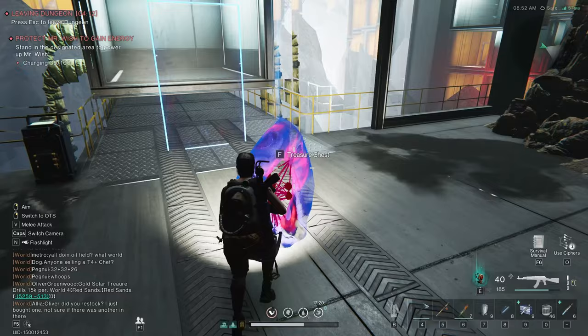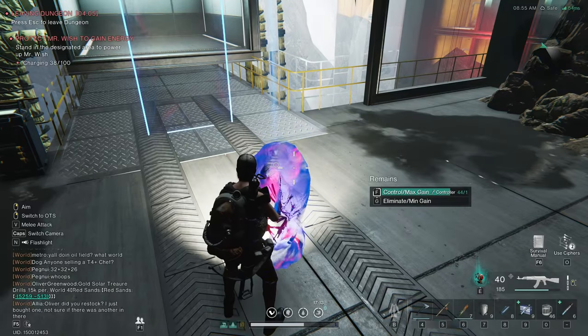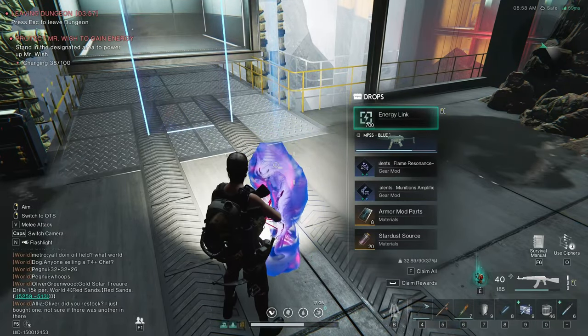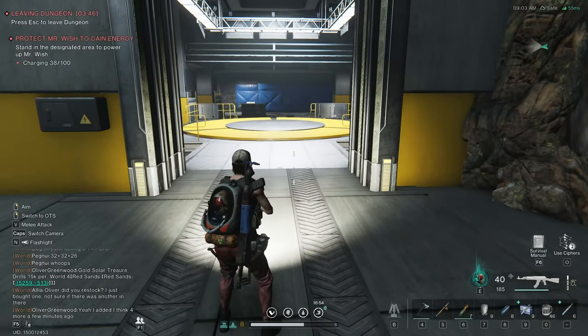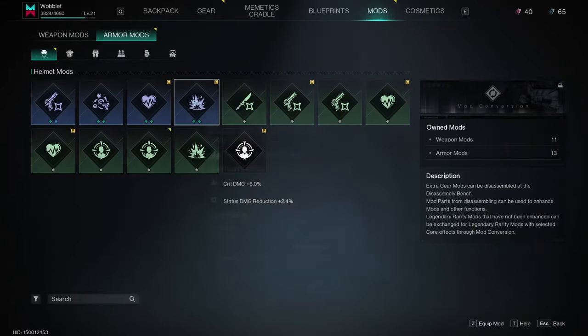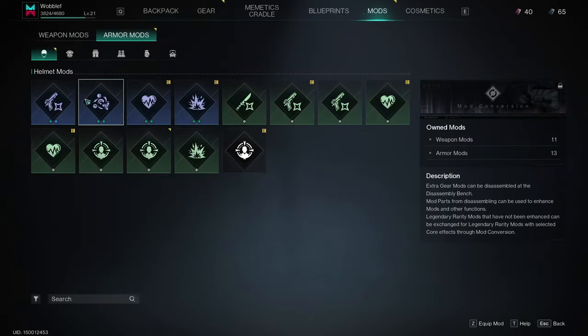Treasure chest. Controller. We got a blueprint, stardust — we're just going to claim it all. Munitions amplifier — that's sweet. That's a mod, isn't it? We already have several of those. We got some bitchin' armor mods though. Flame resonance? Talents — attribute damage against great ones. I don't know what great ones are.